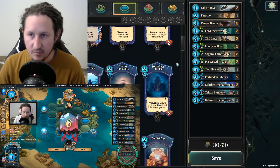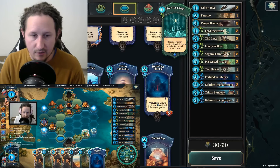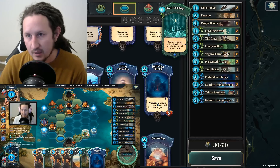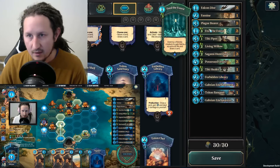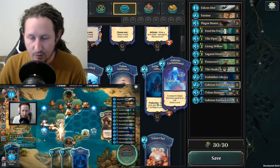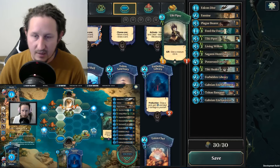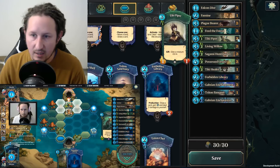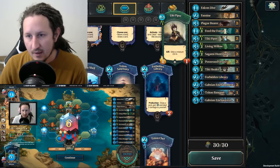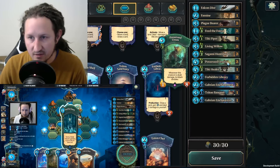I also run a lot of cards that allow me to draw additional cards. One of them is Feed the Forest, which lets me gain that extra Feria when necessary or clear a creature from one of my forests, which is often relevant. It's also another trigger to proc my Plague Bearer, which is really helpful. More card draw comes from Forbidden Library and from my Gabrin Enchantments.